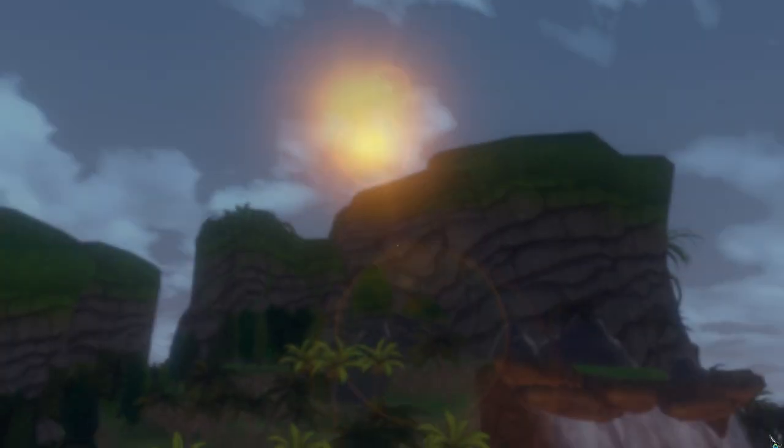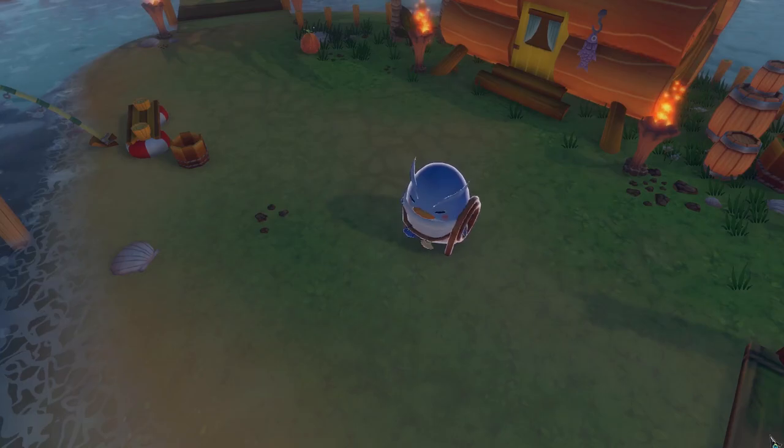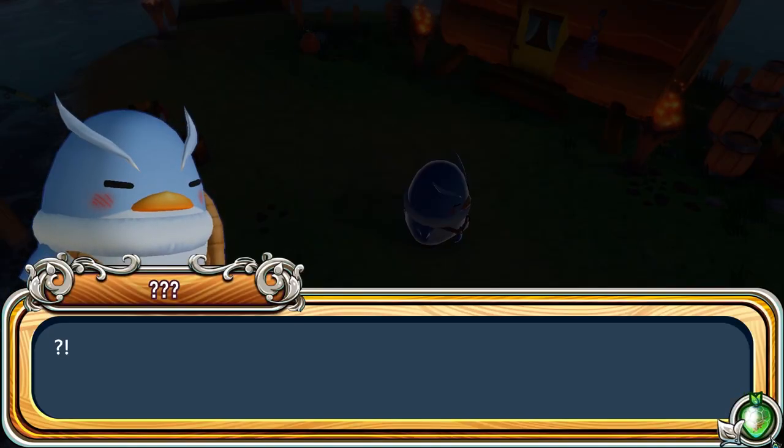I don't know what happened — did we just get pushed? I have no idea, but we ended up on this island here, which looks pretty dang cool. And this little dude — I thought he was an owl of some sort, but apparently he's a penguin, and he is freaking adorable.